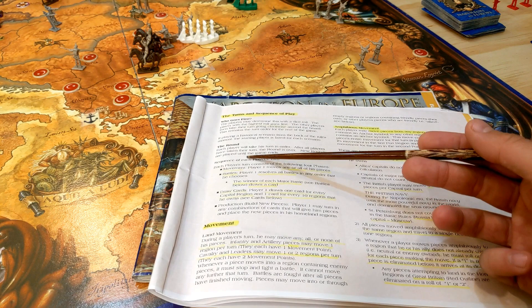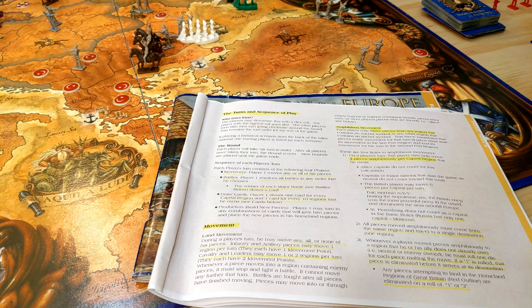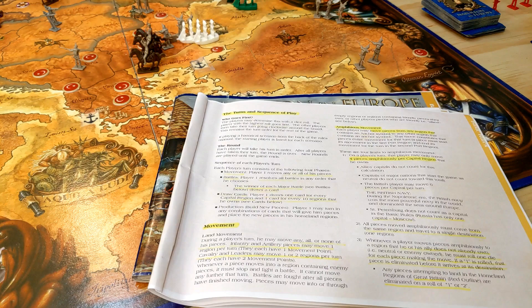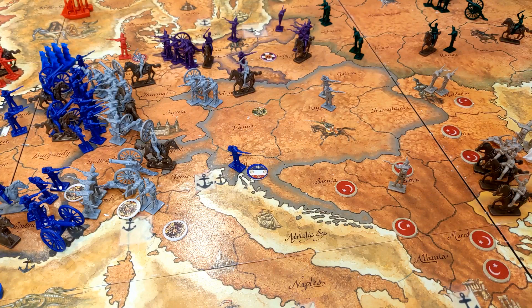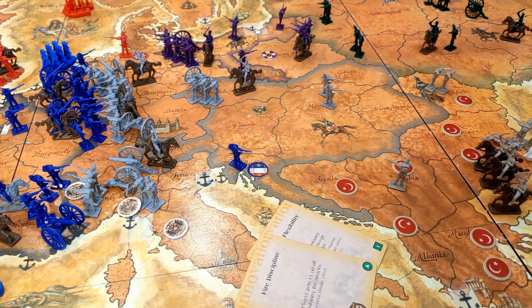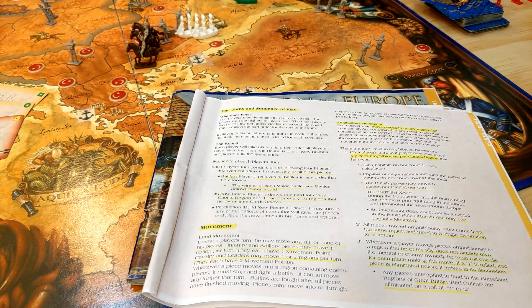Next up, turns and sequence of play. Who goes first is determined by a dice roll. The sequence of a player's turn is: move, then battle, then draw cards, then produce. In my opinion draw cards should happen last. If you're the winner of a major battle you draw a card. You draw one card for every capital region you own and one for every 10 regions you own, then you cash in your cards and get pieces.